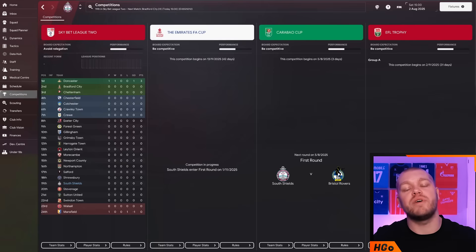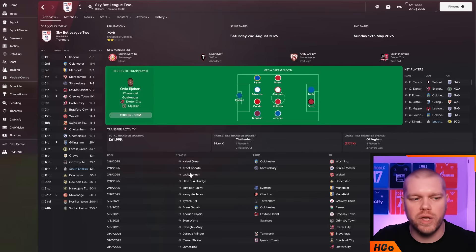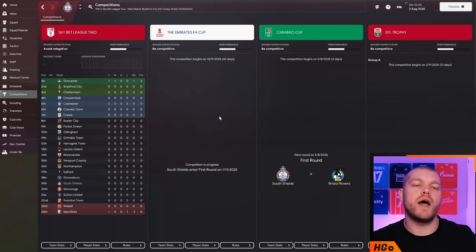We lose the FA Trophy but have gained the EFL Trophy and Carabao Cup to go along with the FA Cup - three competitions, which is why you need a big squad. In Sky Bet League 2 we are predicted to finish in 18th, but Crawley who were promoted with us are predicted seventh. Leighton Orient, Gillingham and Stevenage have all been relegated here too. This is one of the easier divisions to get out of with three automatic promotion spots and four playoff places, so I'd like to think we could be inside that top three come the end of the season.